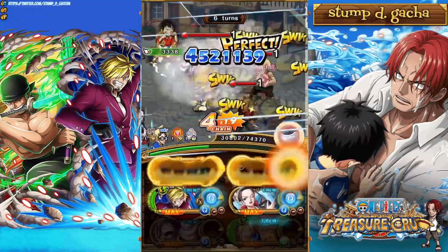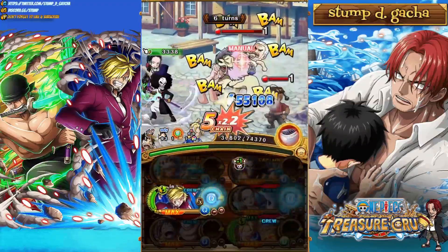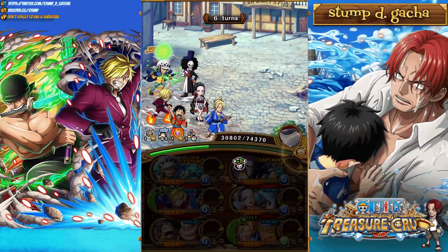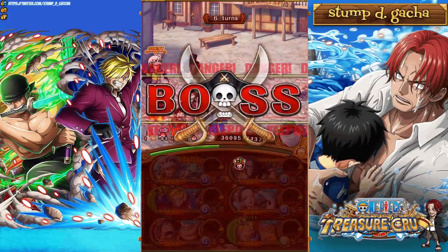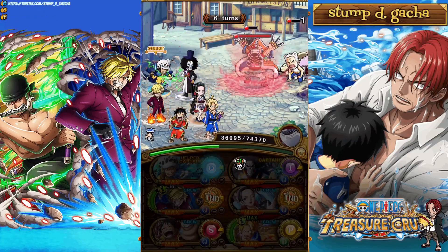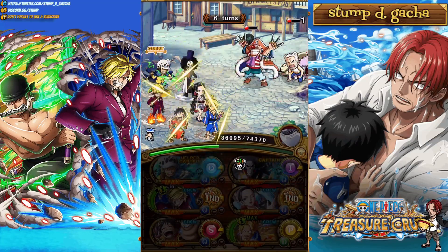As you can see, you can also use Law's Super Tandem if you find a friend Captain Law, which is very handy for extra damage output. So you have access to two different Super Tandems with two very good characters, and with Zoro Sanji giving you that Tandem Orb every single turn, it's very useful.